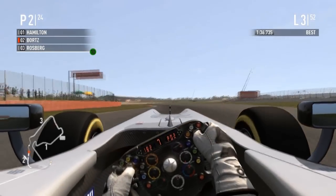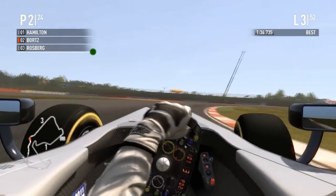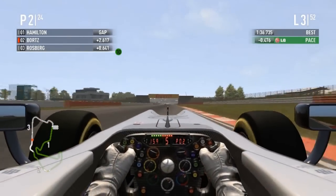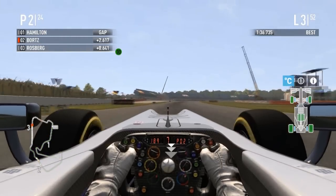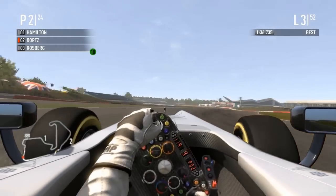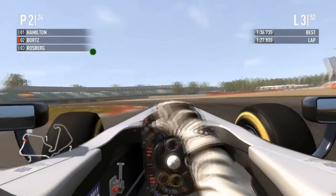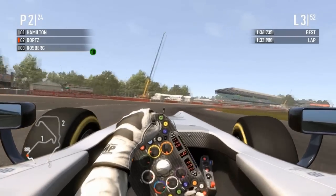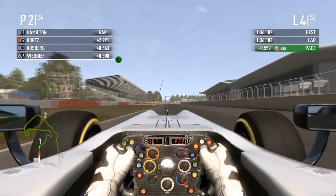Bortz is holding nicely. Hamilton got by because of a little slip — normally nothing too drastic but when you're battling at the beginning of a race, that's all you need. The option tires were around 90-something percent — Bortz only snuck out one flying lap in Q3. Whether or not he thought he had the pace for P1, it turned out that way. Hamilton is now leading from Bortz, Rosberg, and Webber. Now we settle in for the long haul.